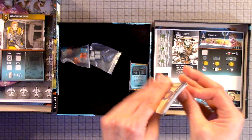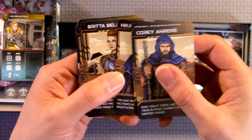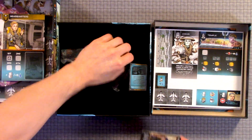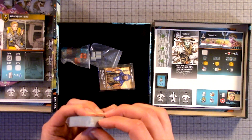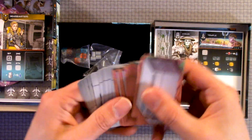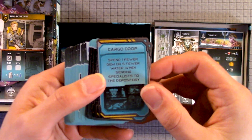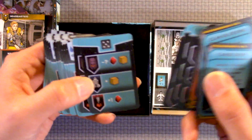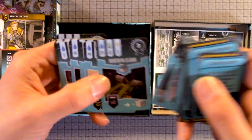I have these little cards here. These are characters. We've got these two sets of different types of cards. So these are ones with peeps. These are item cards, it looks like.